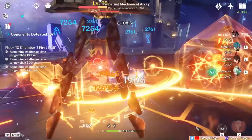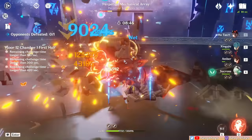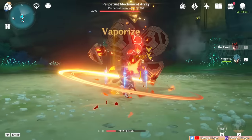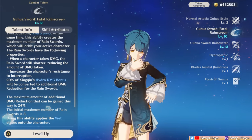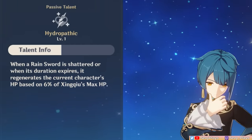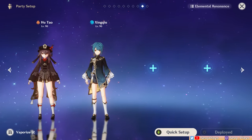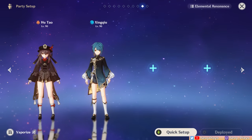The first and most important core for Hu Tao is a vaporize-based comp. Since this really needs fast hydro application to keep up and allow consistent reactions, the top teammate recommendation is Xingqiu. He primarily provides high hydro application to reliably set up reactions while also doing great single-target damage. More than offense, Xingqiu gives valuable survival utilities — his resistance to interruption buff is very helpful if you're not running a shielder, his damage reduction buff ensures Hu Tao won't lose HP too fast, and his small healing buff helps manage her HP. They have perfect synergy, and if you really want to maximize Hu Tao, Xingqiu is practically a must-build, more than enough as a solo hydro applicator.